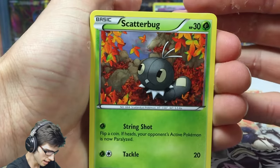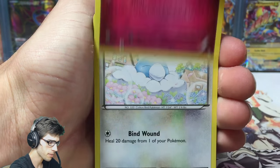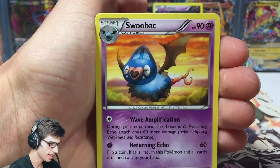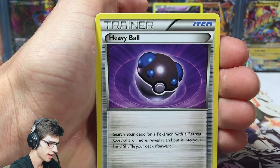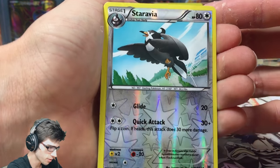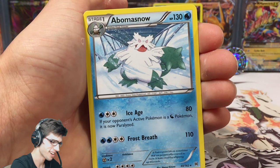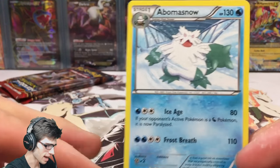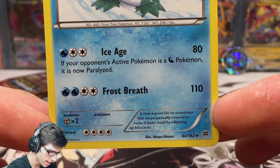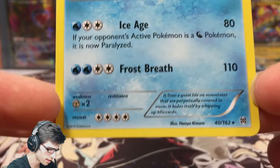Kicking off the opening with the Mega Mewtwo Y pack: we got Scatterbug, Axew, Flabebe, Swablu, a reverse Burning Energy, Swoobat, Heavy Ball, a reverse uncommon Starvaia with Gliding and Quick Attack, and an Abomasnow regular rare. Not bad, not great - it's got 130 HP with Ice Age and Frost Breath, but that four retreat cost is a killer.